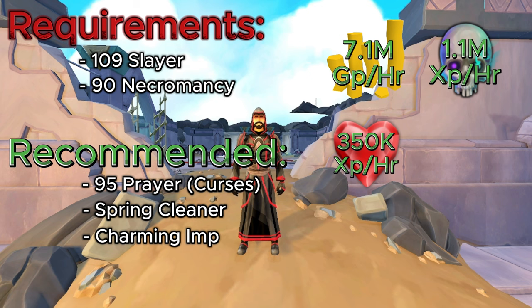If you have the Spring Cleaner — I believe everybody has the Spring Cleaner by now, you get it through Treasure Hunter or maybe from D'Ango — they drop tons and tons of alchables, so a Spring Cleaner is highly recommended here. If you have a Charming Imp, they do drop charms here and there, so you can get a little bit of passive Summoning experience while doing this AFK method.